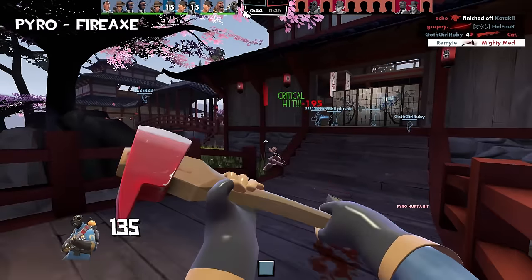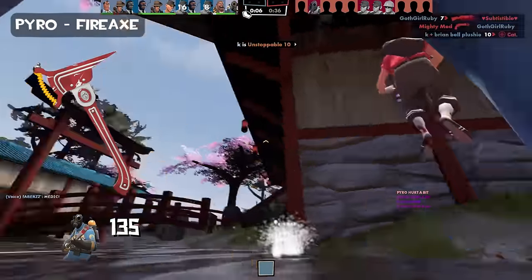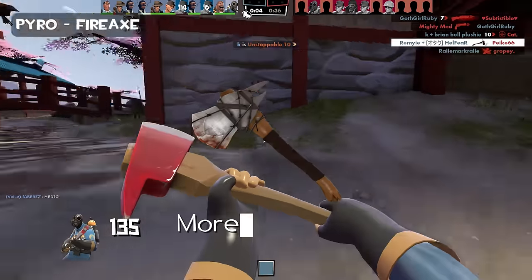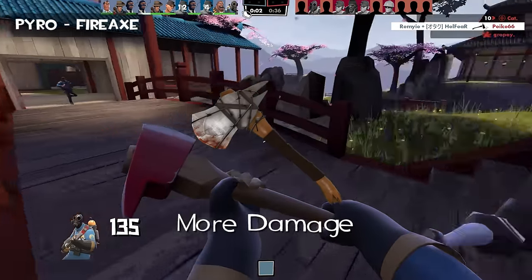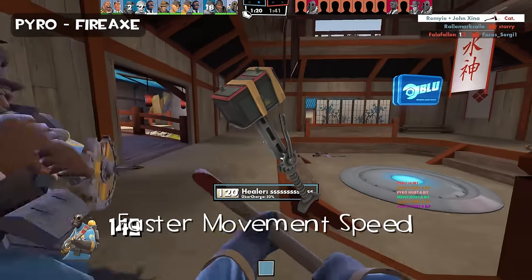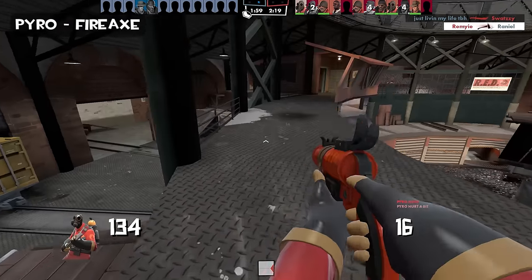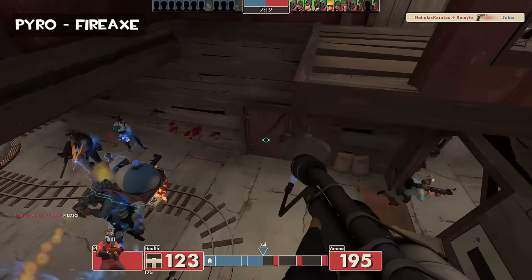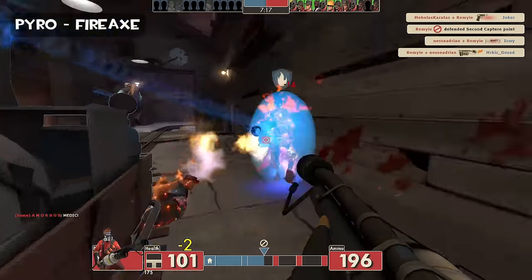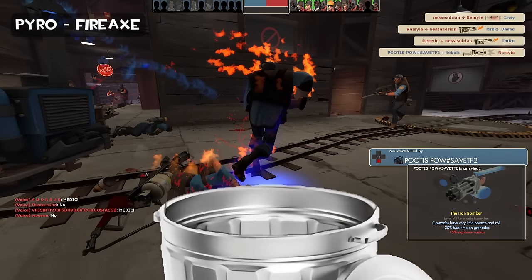However, this is only a few times because there are direct upgrades available. The Homewrecker does what the fire axe does but better, and even something like the Powerjack with its faster movement speed makes killing enemies much easier. While combo Pyro can be pretty good, never underestimate a Pyro who WM1s either. Once again, the fire axe goes into the trash.